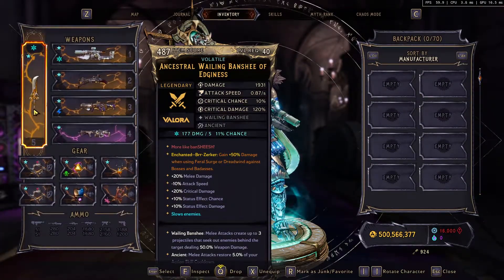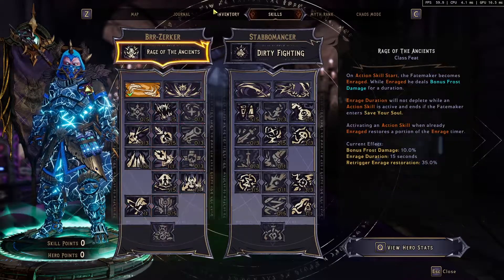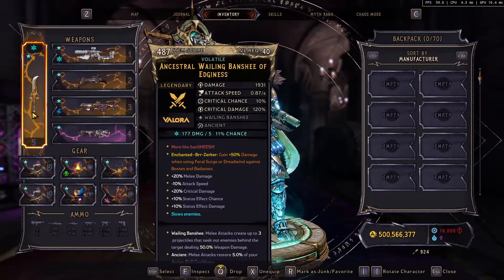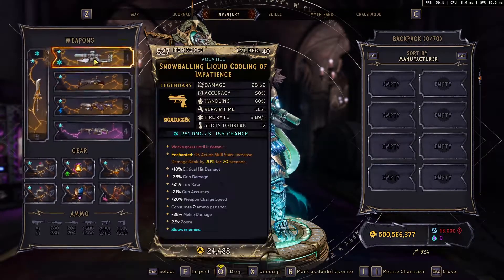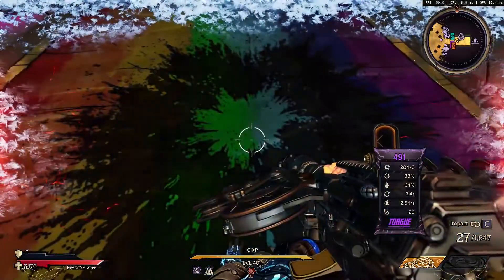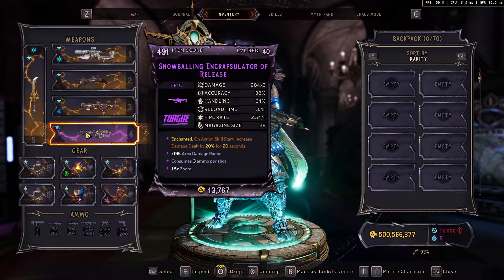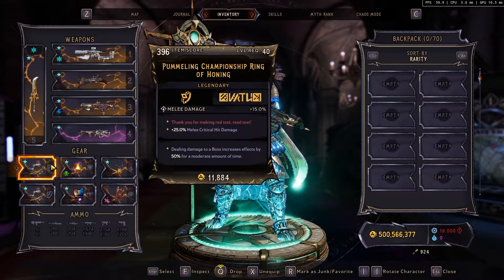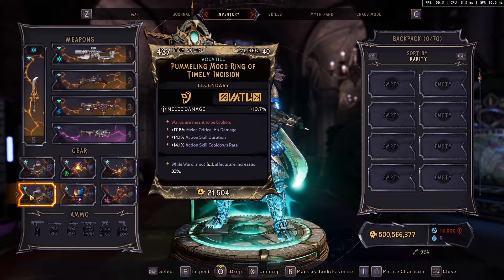For weapons, we'll want the highest damage possible. The skill we're using scales off the melee damage on our melee weapon, so the more damage on the weapon the more damage we'll do. We don't need high attack speed — just put whatever has the highest damage. For guns, you can put whatever; it doesn't really matter. I'd like to put one Torgun to break my shield, but keep in mind: do not put too powerful a Torgun, otherwise you'll kill yourself. Then stack melee damage, melee critical hit damage, action skill duration, and action skill cooldown rate.